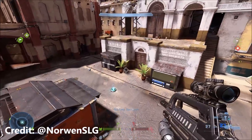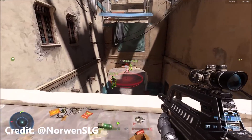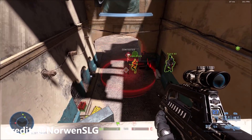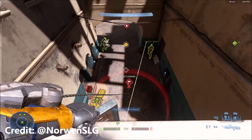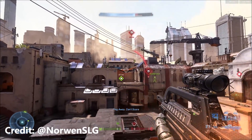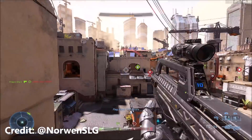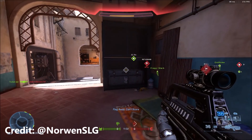In this next clip, provided by Norwin SLG, this glitch is actually another pretty overpowered trick. You can use your grapple hook on a flag — which normally you're supposed to pick up — but in this case you can prevent it from being picked up. Instead, it will fling the flag across the entire map from the enemy base right to your base, where if someone's waiting there, they can just pick it up and score it instantly. It's a pretty OP trick.